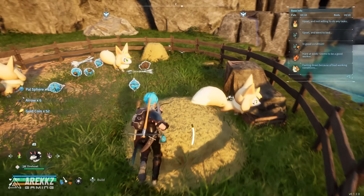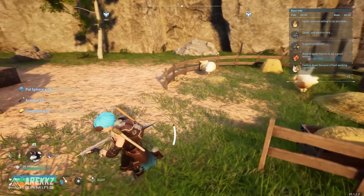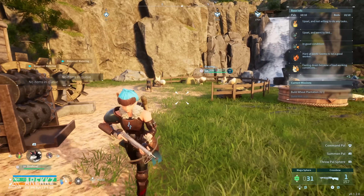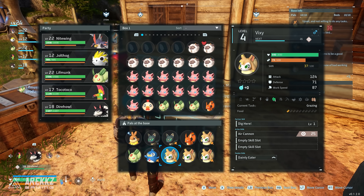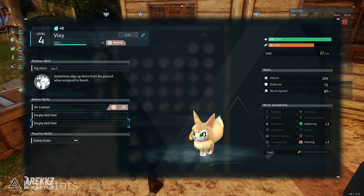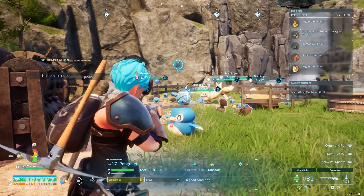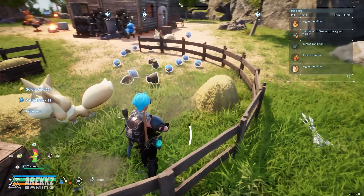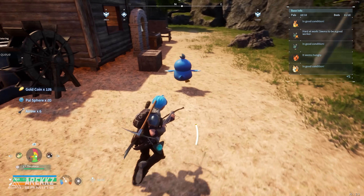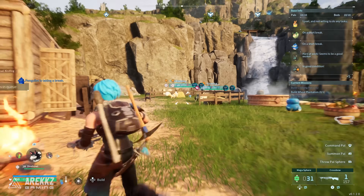If I just run around real quick you can see we'll pick them all up — about 10 arrows and nearly 20 pal spheres, and that was only from a couple minutes of leaving them to it. Going into the pal box, the really cool thing about these two pals is they just generate these things automatically. Vixie's partner skill is 'Dig Here' — it sometimes digs up items from the ground when assigned to the ranch, and those items are basically pal spheres and arrows. If you can get two, three, or four of them, and if they have better perks like 'Work Slave,' they'll be doing it even quicker. You can just drop them in your base, leave them to it, come back, and there's already more pal spheres and arrows being generated as we're talking.